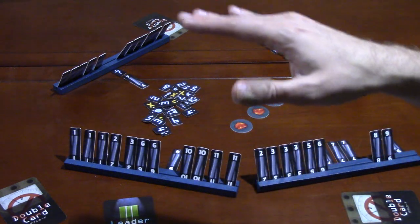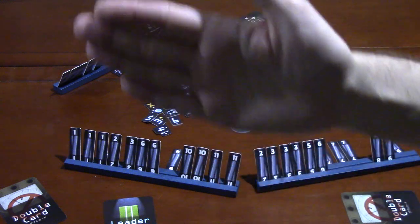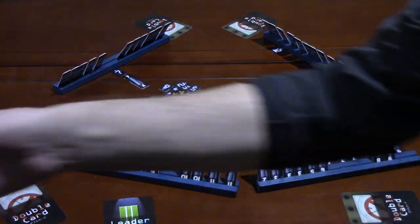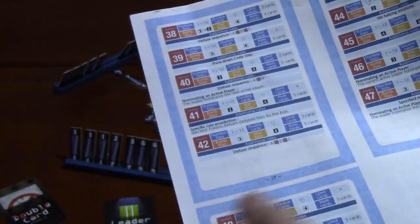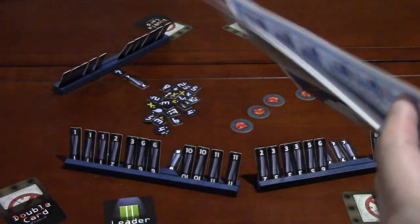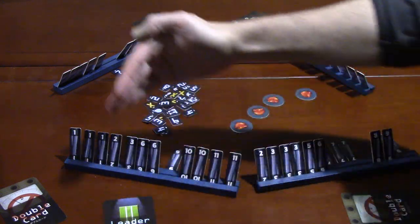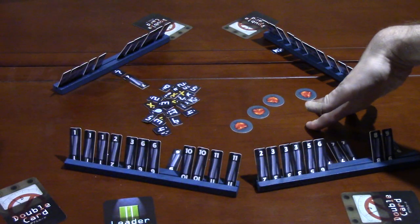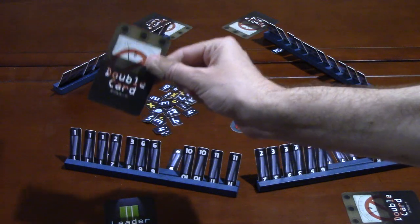Those are the two main actions early on in the mission structure. The game has around 50 missions, similar to games like The Crew, and they get progressively harder. You'll read about each mission in the mission book — they have different requirements and added challenges. The missions start simple but later introduce other complications. You keep proceeding until all players have revealed all their tiles, or until all life tokens are lost.